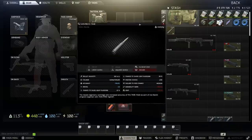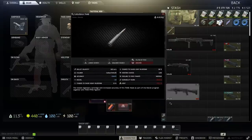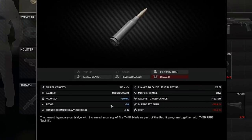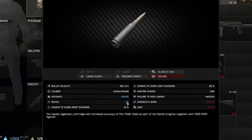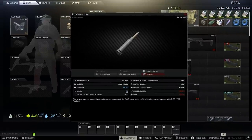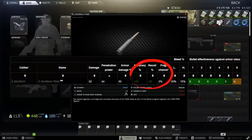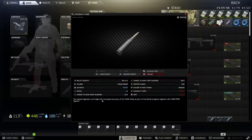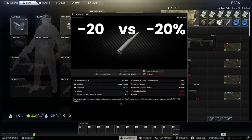Hi everyone, it's GigaBeef here, and today we're going to be looking at the 7N40 round. I want to do a bigger video around this topic, but what's interesting about this new round that they've added is the minus 20 recoil statistic. The game lists it as minus 20, and the wiki lists this as minus 20%, which it lists for everything in this buff category — and minus 20 versus minus 20% actually makes a big difference as to the amount that it reduces on the weapon.